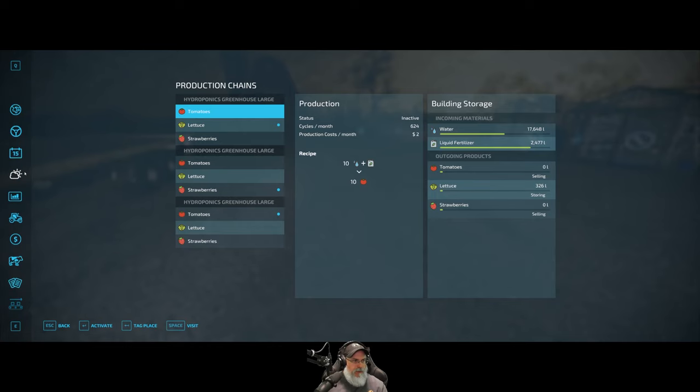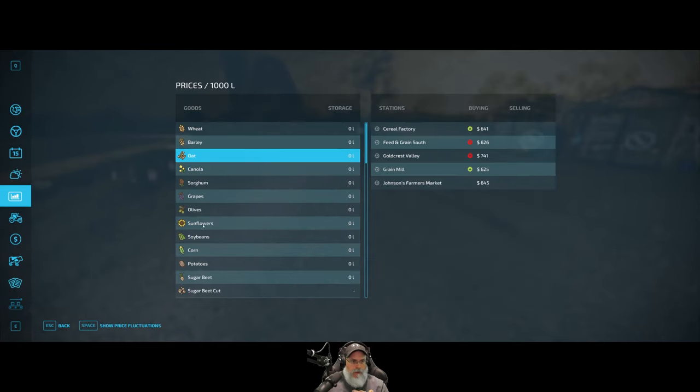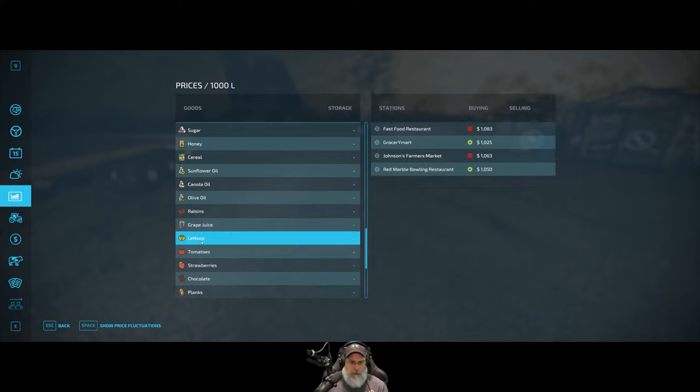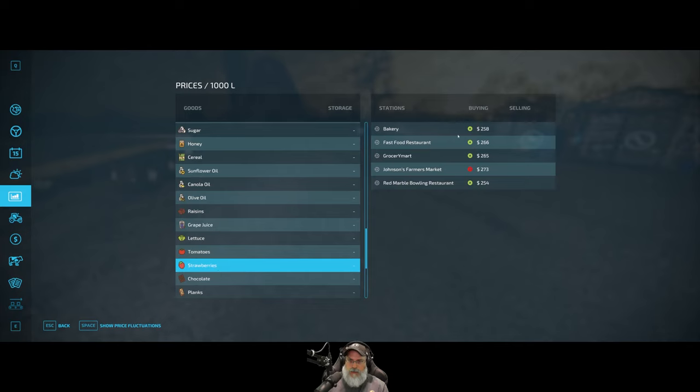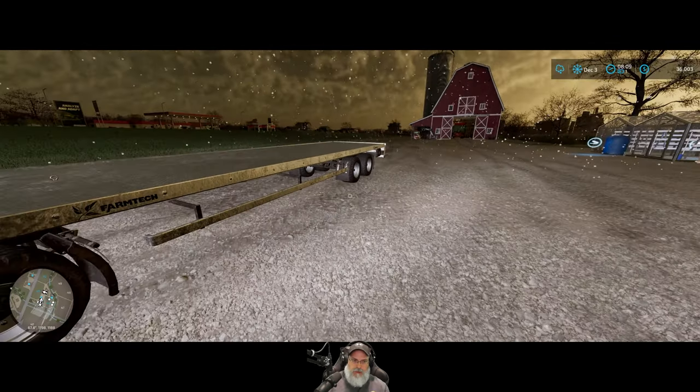Let's check prices. The best price on lettuce is Mama Joe's. The best price on tomatoes is either Johnson's or the grocery store. For strawberries: Johnson's is at 258, 265, 273 — Johnson's. So we'll load tomatoes and strawberries together and take those to Johnson's, but we'll take lettuce to Mama Joe's.